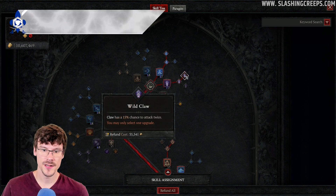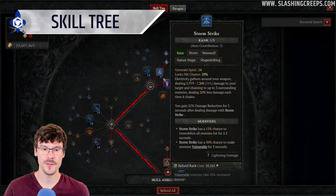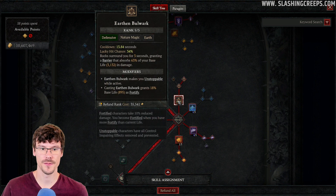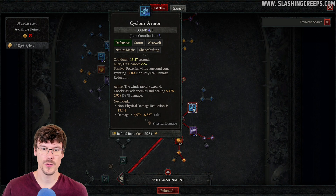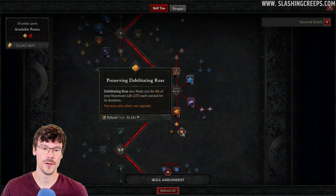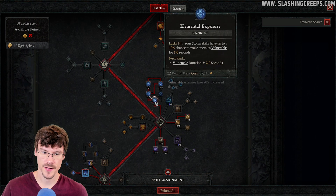For the skill tree, you want Claw with the ability to attack twice. You also want this one to make enemies vulnerable. Put 5 points in each, and then you have increased critical strike chance on close enemies. For the defensive setup, put 5 points in Earthen Bulwark — this will Fortify you. Just 1 point in Cyclone Armor, 1 point in Blood Howl, and the Roar. For those, you want increased attack speed and healing. After that you get increased non-physical resistances and damage reduction.